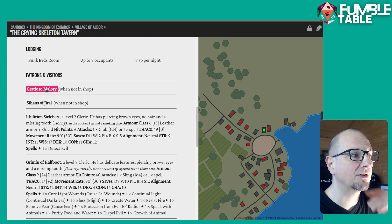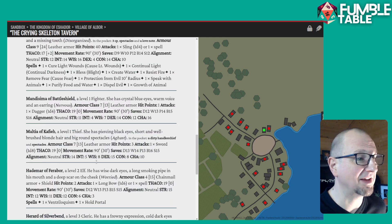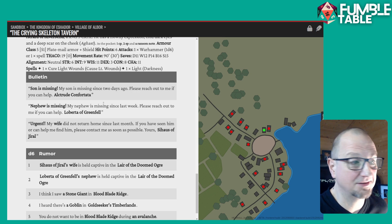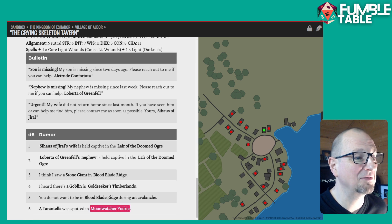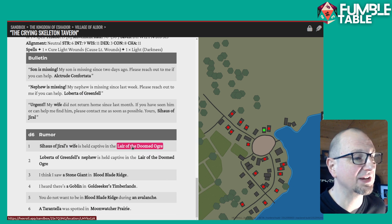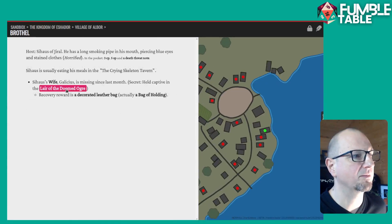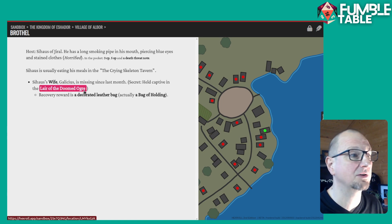The patrons that you don't get details on there are because they have a shop and are normally in their shop. It's just amazing, and this is just a little town. Another awesome thing — if you're running an open kind of table, it has bulletin boards of jobs you can give to your players, and rumor tables. Those rumor tables all interlink — so for example, this is Sirius Jarrell's wife — and it gives you more information on them, which is absolutely awesome.